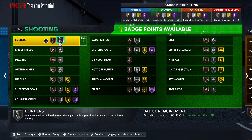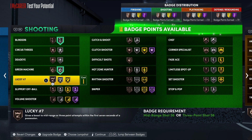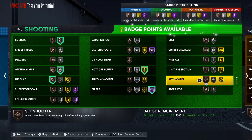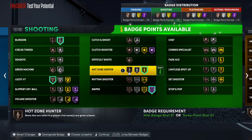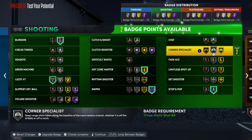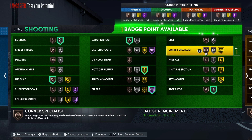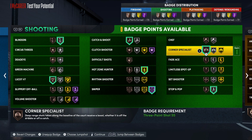For shooting badges, you got a lot of extra badges. We're gonna go blinders, green machine - we're getting 20. You got lucky seven, sniper, high zone hunter. I'd probably swap out the green machine until you add extra badges, then throw on your stop and pop, catching up, and corner specialist. That's a perfect setup right there.